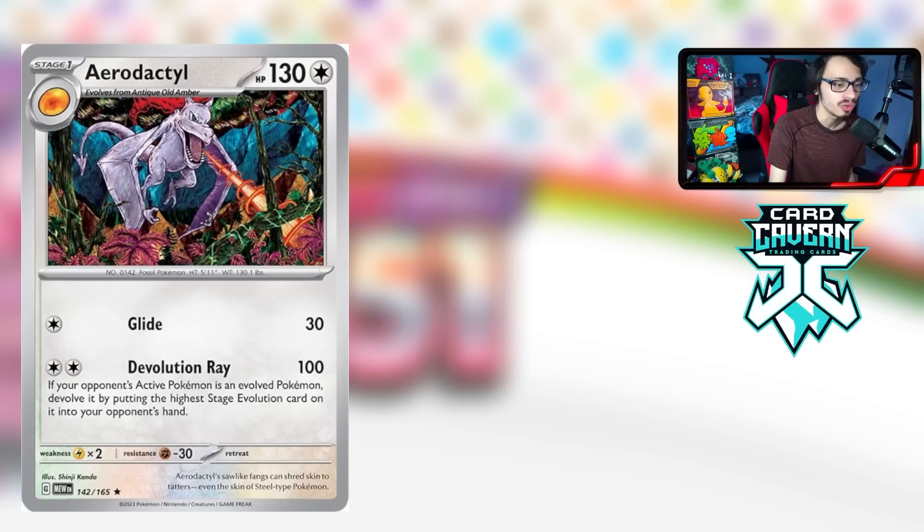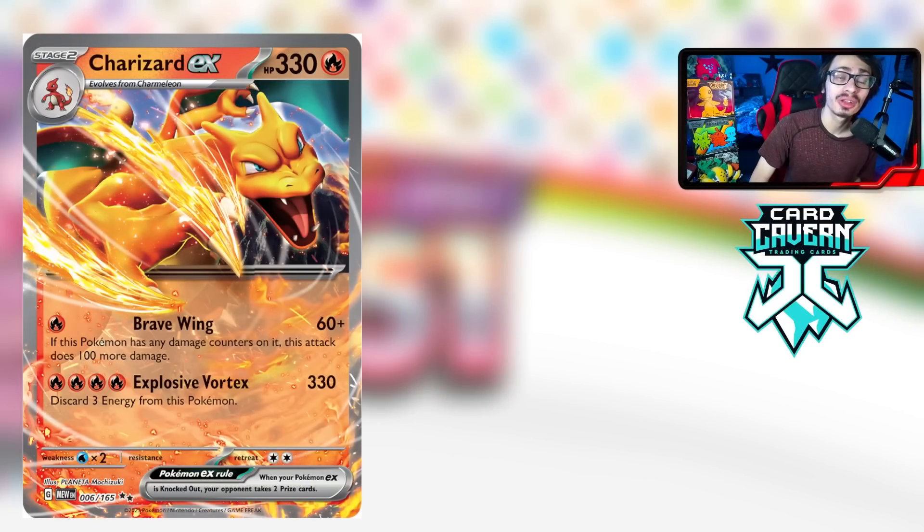Next up we have Charizard EX from 151 — Pokémon prints money with Charizard but this card is actually pretty good. It has two strong attacks: Brave Wing does one energy for 60 damage, plus 100 more if it has any damage counters on it, making it a potential one-for-160. The main attack is Explosive Vortex which does 330 damage — you discard three energy, but 330 damage knocks out most V-Maxes and all the other big Stage 2s in the format.